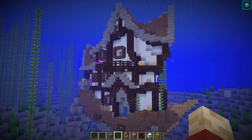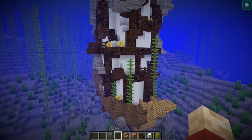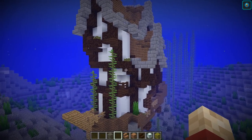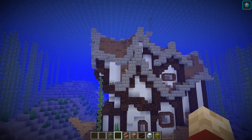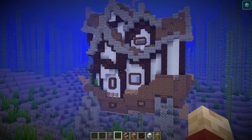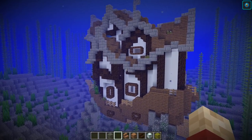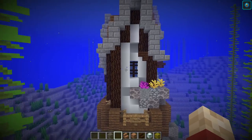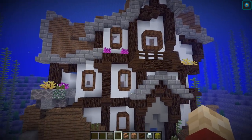I totally freestyled this build by adding loads of framework around and filling them in as I went along — a few balconies and a few windows as well. There was nothing really planned out, which is why it looks like a colossal mess, but it does look really cool. It looks like it's all part of the entire thing, and the fact that it's sitting on the ship is what makes this very unique. It's quite a thin build and quite tall, so that's something to bear in mind — it's not going to be a massive house.